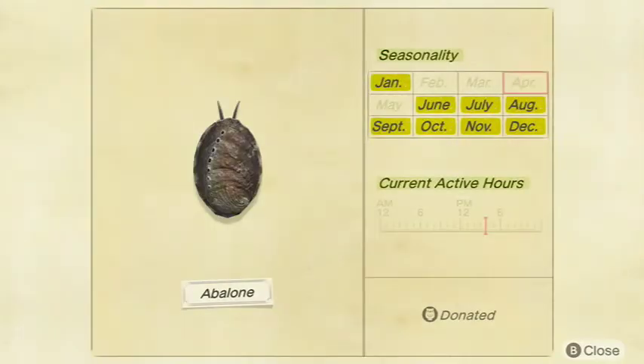Moving on to the Abalone. This thing is pretty decent overall — kind of in the same boat as the Scallop and the Oyster we talked about earlier. Not too rare and not really common — just kind of in the middle. The Abalone sells for 1,000 bells at Nook's Cranny, is a medium shadow size, and is available from 4 p.m. to 9 a.m. in January, June, July, August, September, October, November, and December in the Northern Hemisphere, and January, February, March, April, May, June, July, and December in the Southern Hemisphere.